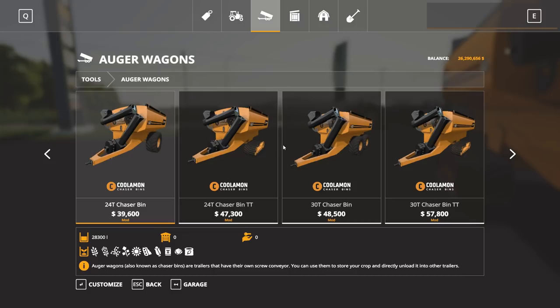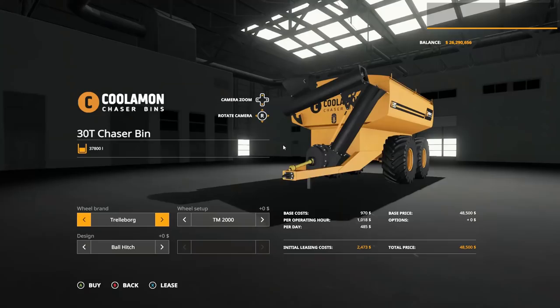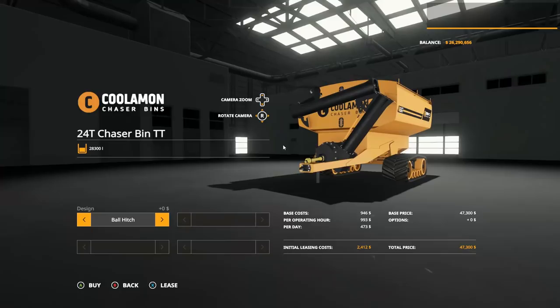In your shop, these will be listed separately — you won't have an option to buy the wheel version and track version together. You can see we have the 24t chaser bins and the 30t chaser bins. The smaller 24ts hold 28,000 liters, the 30ts hold 37,000 liters. You're looking at almost $10,000 extra to go with the tracks.